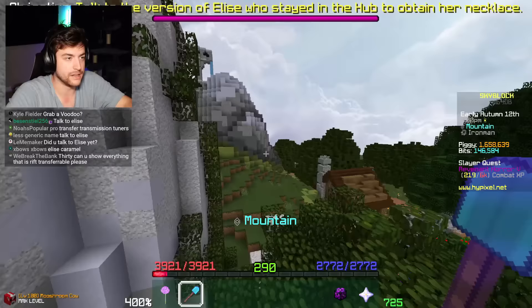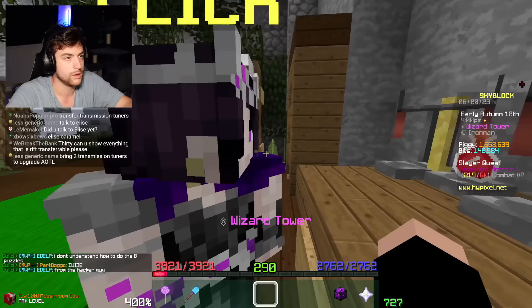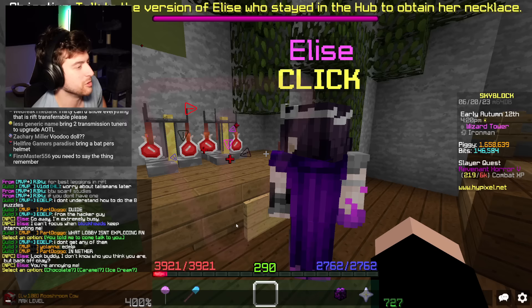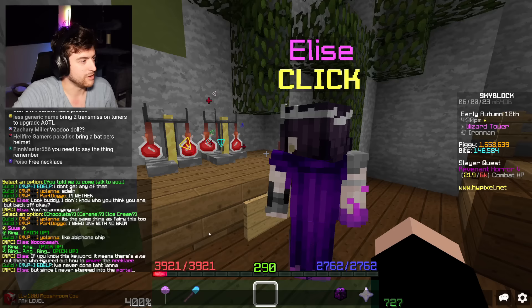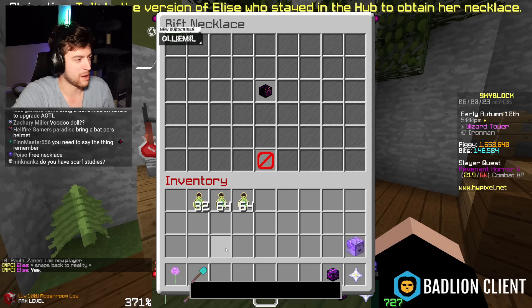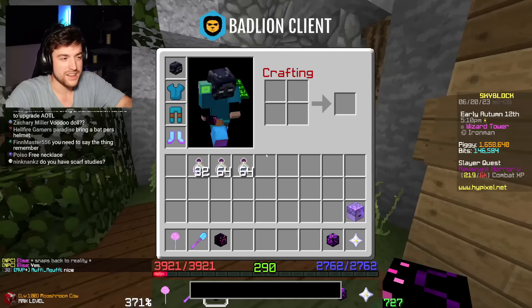Let's talk to Elise - the one in this realm that's Nicole. 'Go away, I'm extremely busy. I can't focus when blockheads keep interrupting me.' 'You told me to come to you.' 'Caramel!' - if you know this keyword it means there's a me out there who figured out how to power the necklace. Since I never stepped into the portal, that other me must be a future version of my past self. I do not understand the multi-dimensional journey. Can I get the necklace? Yes!